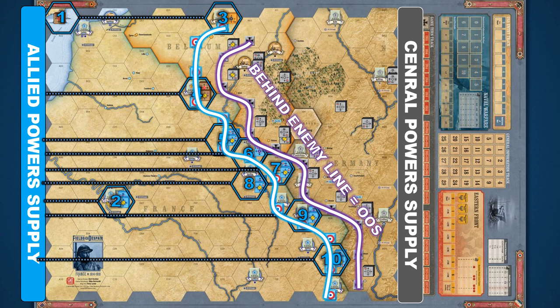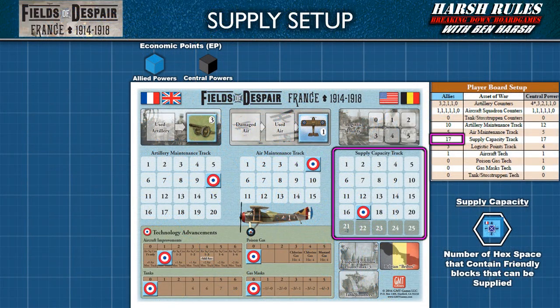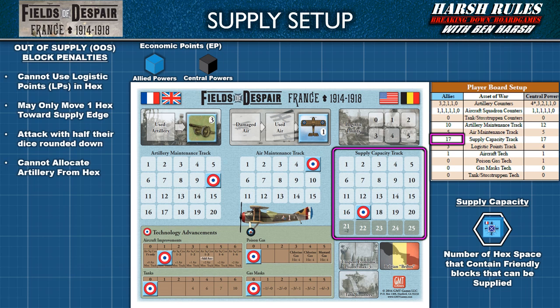The player controlling those forces decides which hex spaces do not receive supplies. If a hex space with friendly blocks loses supply, place an out-of-supply marker on the space to keep track of it. Out-of-supply hex spaces are impacted in several ways: the player cannot use logistic points in that hex; blocks in an out-of-supply space may only move one space per action phase and only towards their supply board edge; when blocks attack from an out-of-supply space, they do so with only half of their dice rounded down; and an out-of-supply hex cannot be used to allocate artillery.